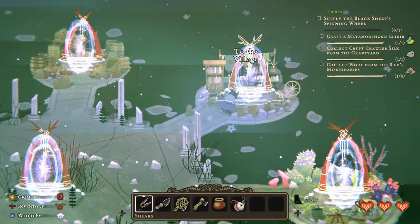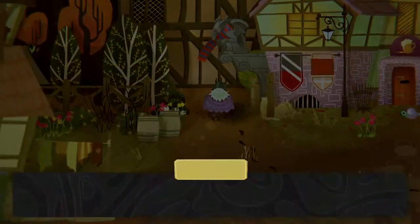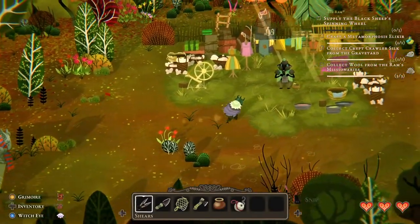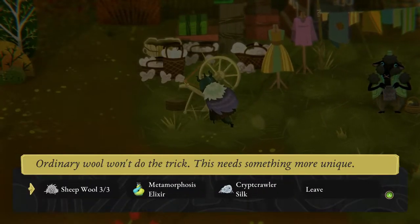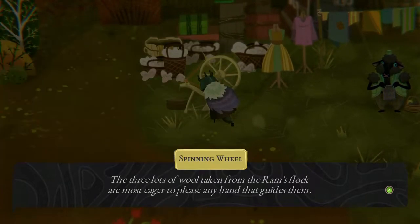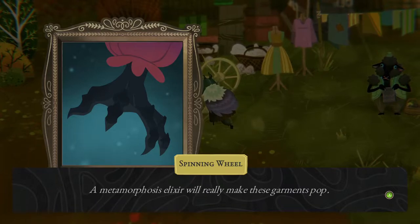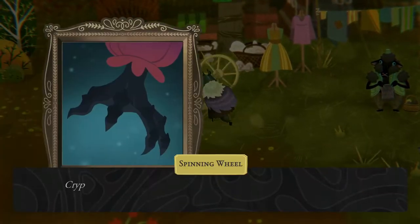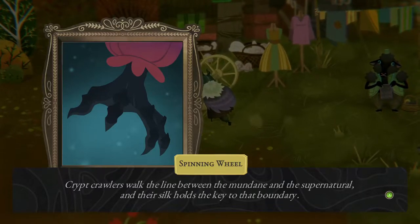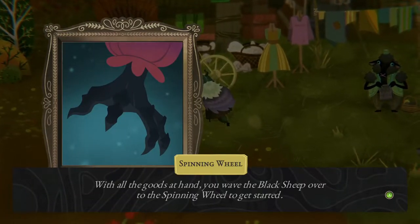All right, we have everything we need. Got the spinning wheel. Wool — three lots of wool taken from the ram's flock are most eager to please any hand that guides them. Metamorphosis elixir will really make these garments pop. Cryptcrawler's silk: cryptcrawlers walk the line between the mundane and the supernatural, and their silk holds the key to that boundary. With all the goods at hand, you wave the black sheep over to the spinning wheel to get started.